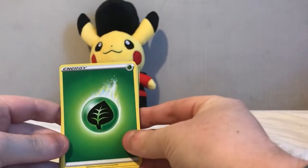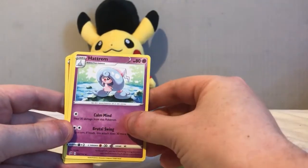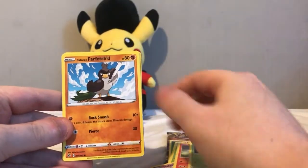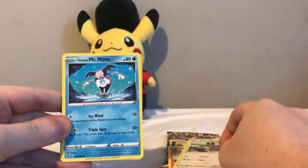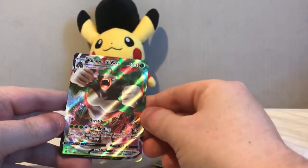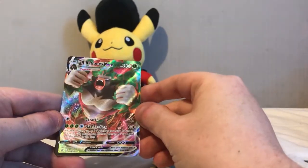Some great cards are in there from the Japanese sets as well — a shame there will be no Charizard Rainbow. So in this pack: Leaf Energy, Dublade, Lampra, Hydreigon, Vulpix, Phantump, Galarian Farfetch'd, another Skwovet, Galarian Mr. Mime, Reverse Alloy Galarian Corvisquire, and a Rillaboom VMAX — so that's a great pull.